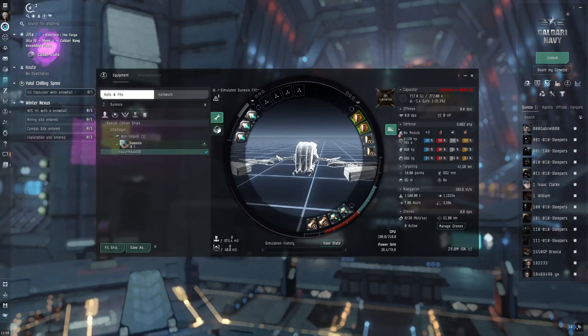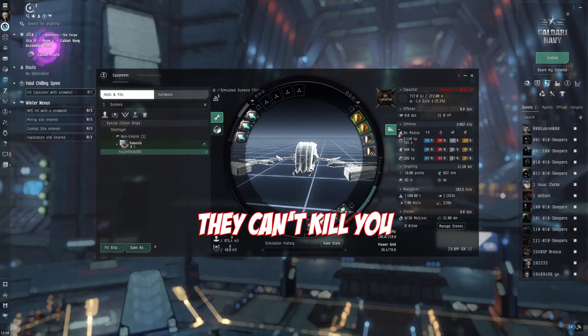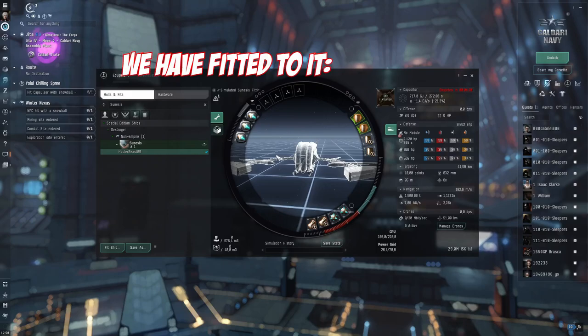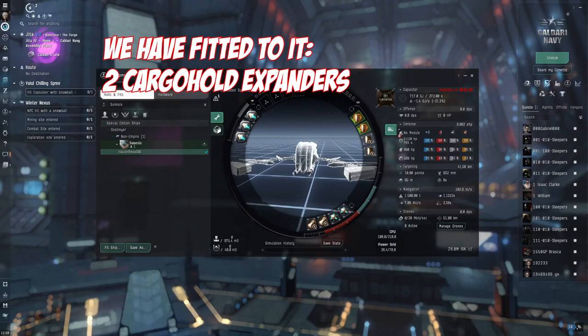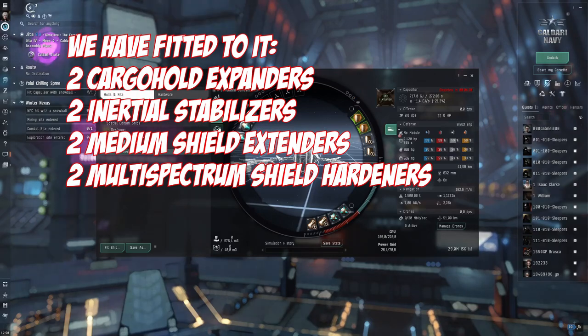This is a very fast ship. It is safe because if they can't lock you, they can't kill you. You can find the fitting in the video description. We have fitted two cargo hold expanders for more cargo hold, two inertial stabilizers to get into warp faster, and a decent amount of shield tank to keep you alive.